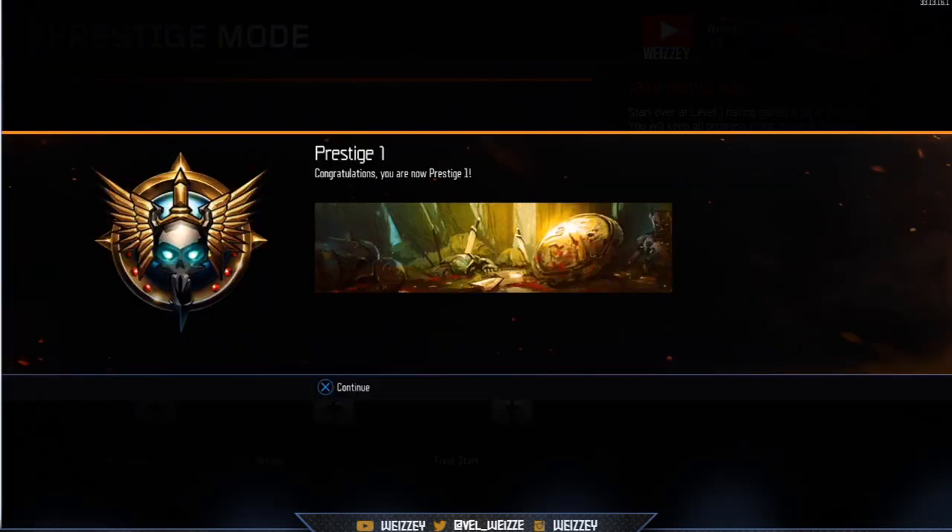Once you prestige it'll come up with a confirmation asking if you want to enter Prestige 1 or cancel. So enter Prestige 1 — congratulations, you are now Prestige 1 — and it shows you what you get when you prestige.